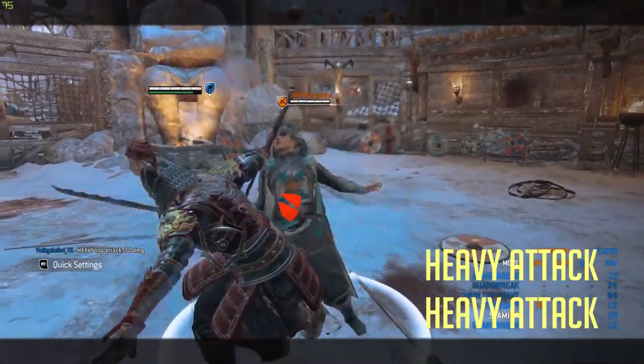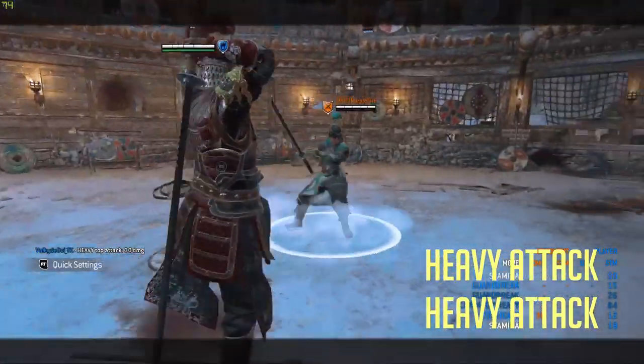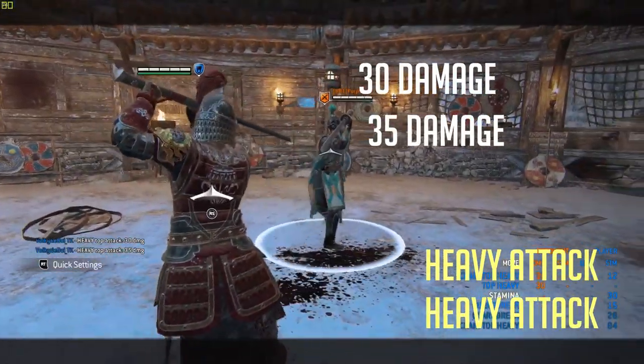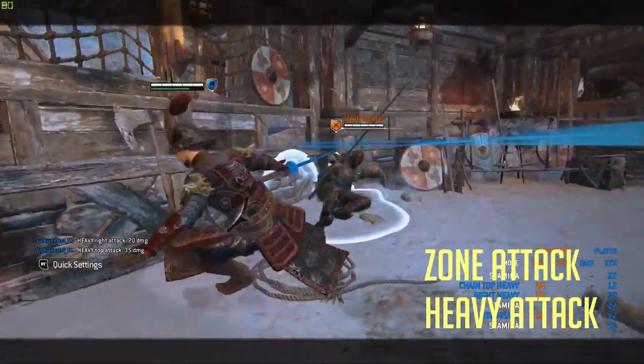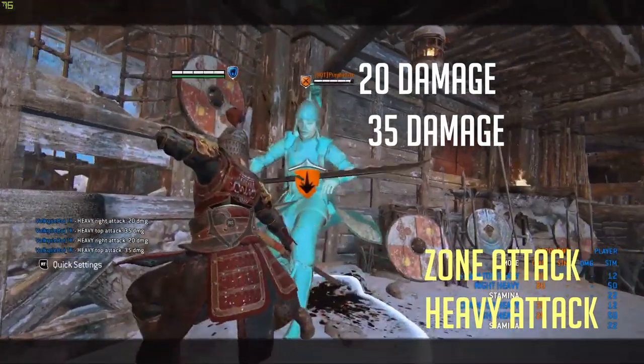The out of stamina throw punish is to throw sideways and do two heavies at 65 damage. The out of stamina parry punish is to do a zone attack into any heavy for 55 damage.